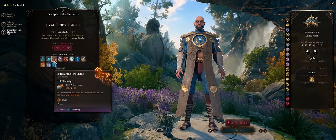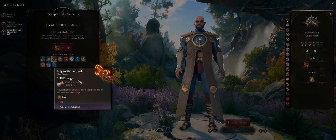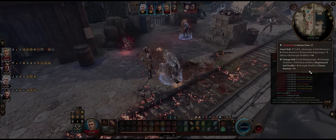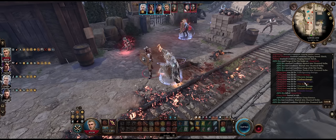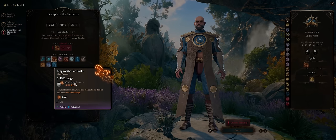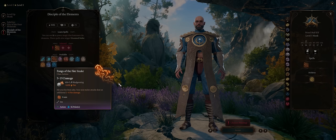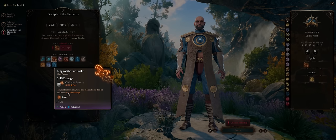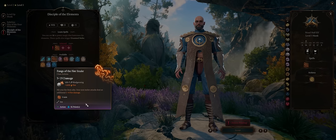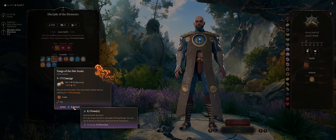The best one by far is Fangs of the Fire Snake. It deals base damage equal to your unarmed punch damage plus modifiers from gear, and some sources of extra damage are even applied twice, like Tavern Brawler and Callous Glow Ring, even on Honour Mode. The damage is also boosted by 1d10 fire. On top of that, it increases the damage of all your next attacks by 1d4 fire for one whole turn, and lets you attack from 6 meters away — which is why I call it the Flying Fire Fist, like a ranged punch. It only costs a single ki point, so it's quite spammable.